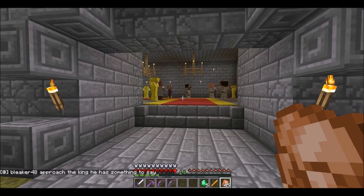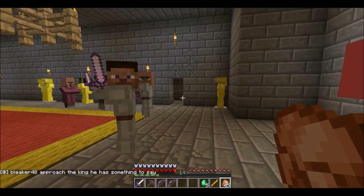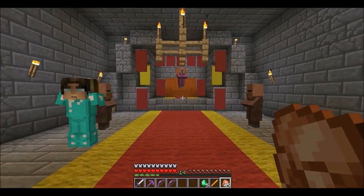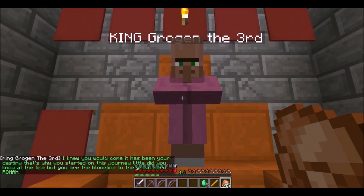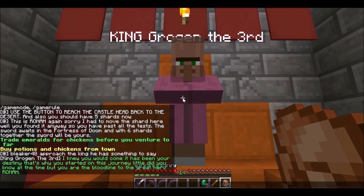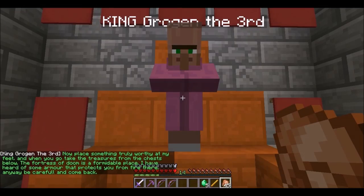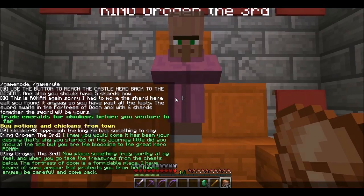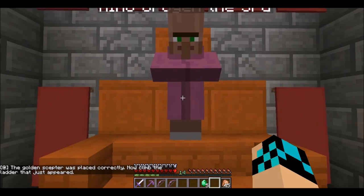Okay, a button. Approach the king — he has something to say. Hello, your highness. 'I knew you would come, it had been your destiny. You are the bloodline to the great hero. Place something truly worthy at my feet below, and you will take the treasure from the chest below. The fortress of doom is a formidable place — I have heard of some armor that protects you from the fire there.' The golden scepter was placed correctly — now climb the ladder that just appeared.